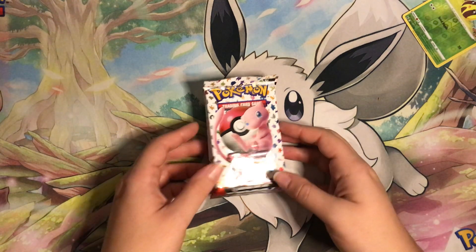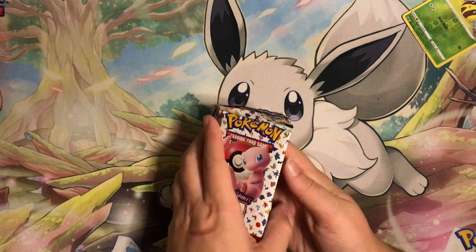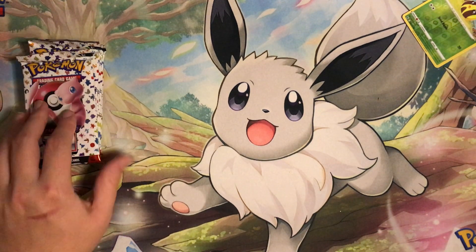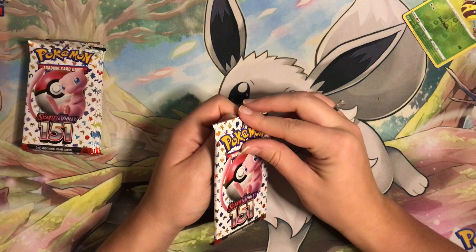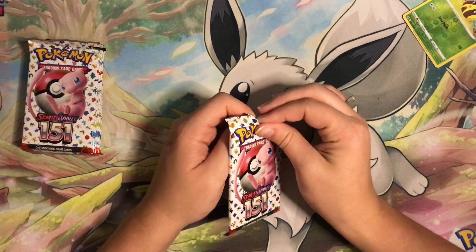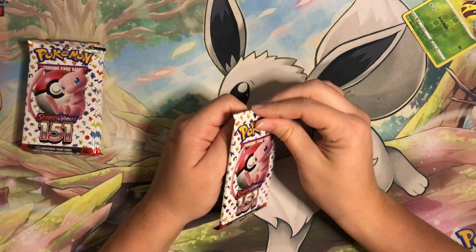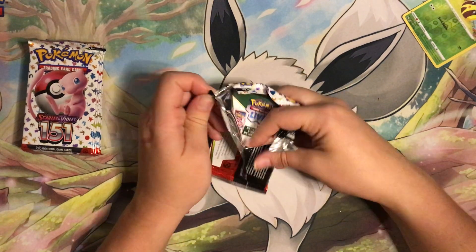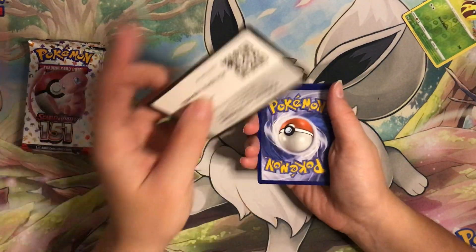Special sets usually you can only get packs in boxes and Elite Trainer Boxes, so I'm very happy they're offering a booster bundle of this set. I love the look of it, I love the foil — it's so bright, so happy and cheery. Mew is just a frolicking, fun-loving Pokemon to begin with, so it's an enjoyable set. It's probably going to be more fun than Pokemon Go and Celebrations, some of the other special sets from prior years. But let's see what damage we can do in this booster bundle!